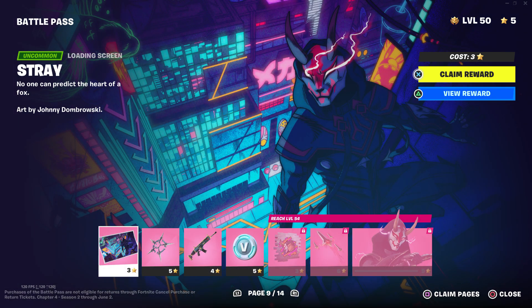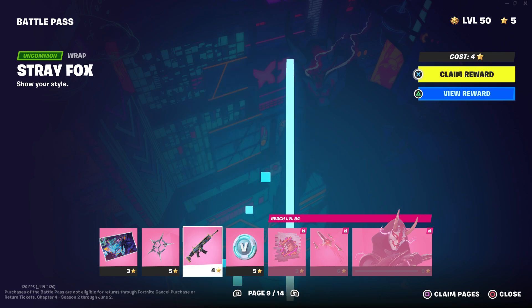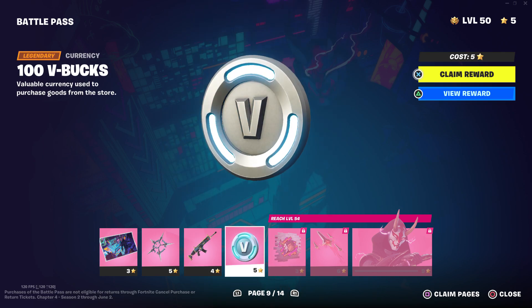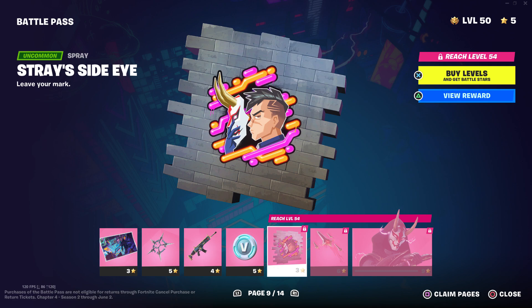Then after that we got one of my next favorite skins — Tier 100. We got Stray Fox Wayfinder, Stray Fox, 100 V-Bucks. Wait, I swear it used to be 150 — was it always 100? I don't know. Stray Side Eye.